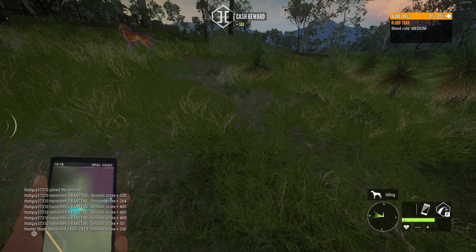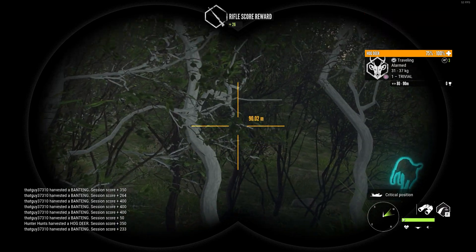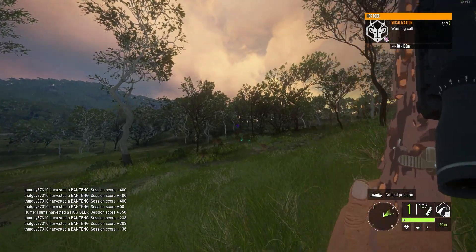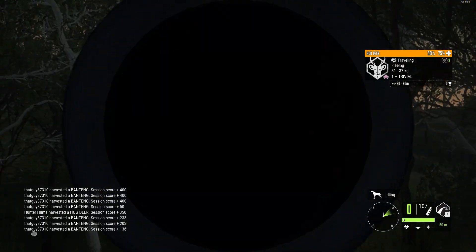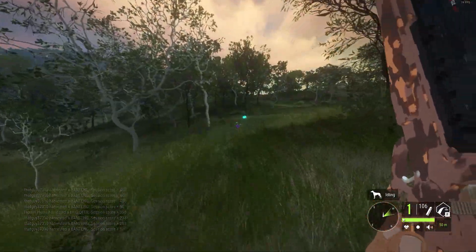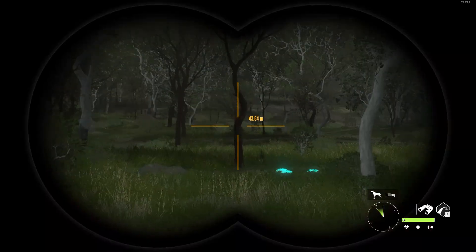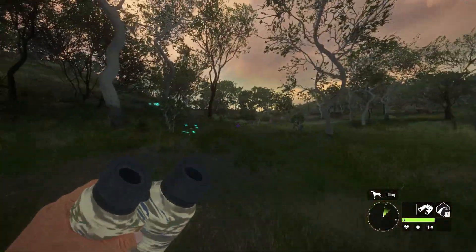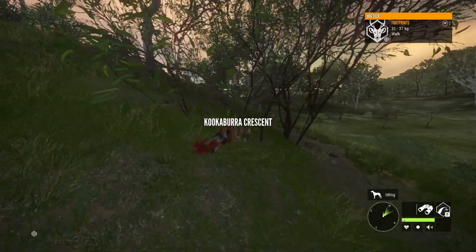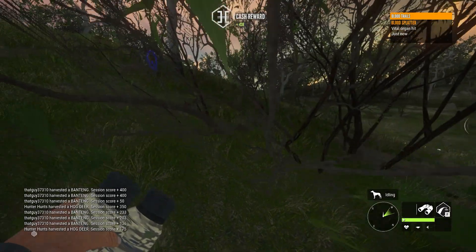There's another one — is it that doe that was with him? I know it's the wrong caliber but I just want to use one of the new guns. That guy dealt a lot of damage. The .45-70 should punch through everything — double long shot and it dropped, as expected.